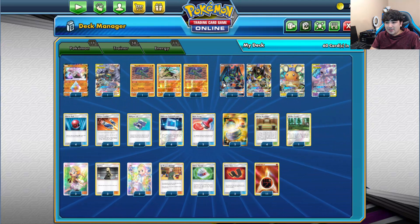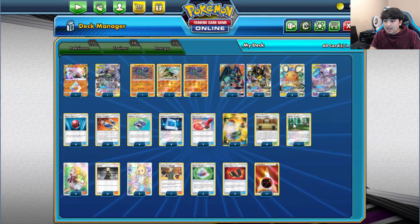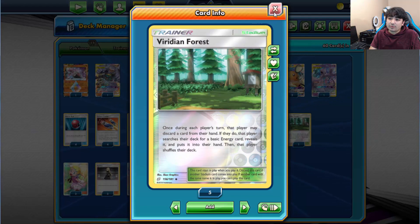We're running 4 copies of Martial Arts Dojo. The attacks of non-Ultra Beast Pokemon with any basic Fighting energy attached do 10 more damage. And if the attacking player has more prize cards than their opponent, those attacks do 40 more instead. This can even boost the Mewtwo and Mew-GX, and we're also running one copy of Viridian Forest to help get out our basic energies from the discard.